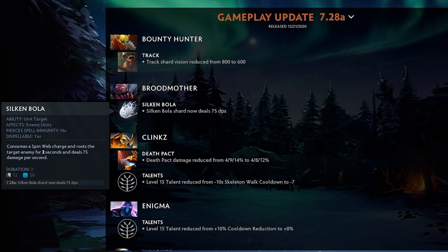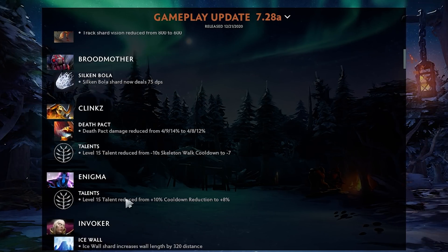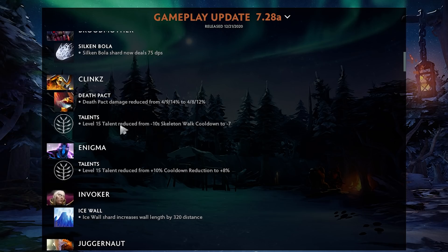Broodmother — the Silken Bola now does 150 damage. I still probably won't buy it but you can root them and do 150 damage. Death Pack damage reduced — Clinkz is still good. He actually went down in win rate after the patch but is still one of the highest win rate heroes. This is them just saying they don't want Clinkz to be that dominant in pubs anymore.